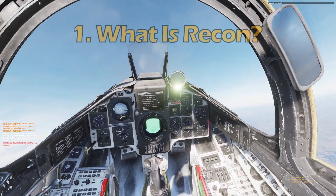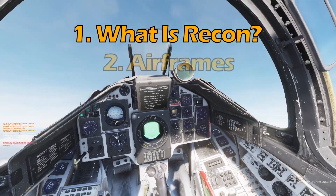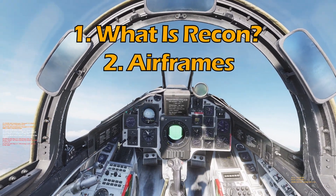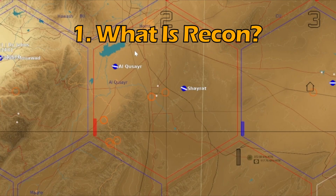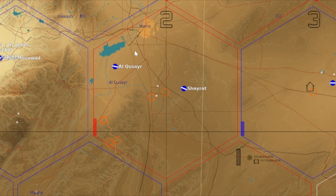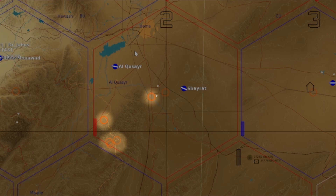So to begin with I'm going to talk about what Recon is in Enigma's Cold War server and how it helps your team, then moving on to what aircraft you can do this in, then we're going to look at low altitude Recon followed by high altitude Recon. What is Recon on Enigma's Cold War server? If you've ever done CAS or just opened the F10 menu, you may have seen little orange circles dotted around the edges of hexagons or somewhere within the hexagon. These are the location of ground targets — all of those that you can see are ones that have been scouted by other players doing Recon runs.